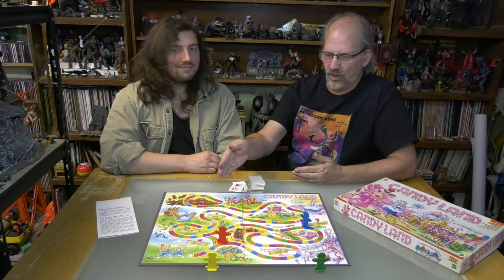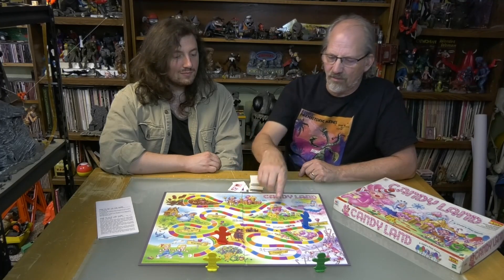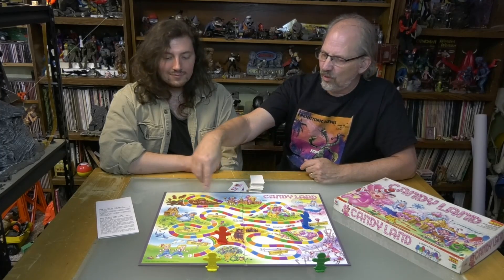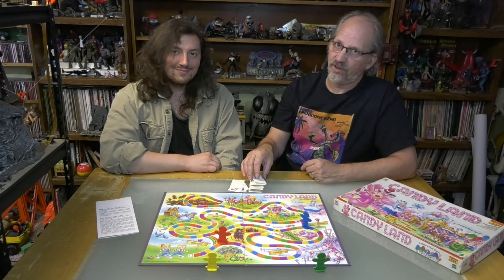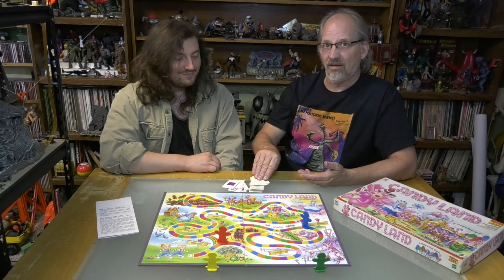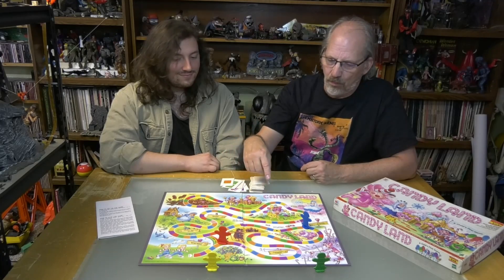Really there are only about six special cards, so out of this whole deck there are only six cards that can really hurt you. But there are also three danger zones. One of them is the Gooey Gumdrops where you have to stay there until you draw another yellow card. You also have the Molasses Swamp, which requires a red card — so if you don't draw red you have to wait another turn. And there's also Lost in the Lollipop Woods.